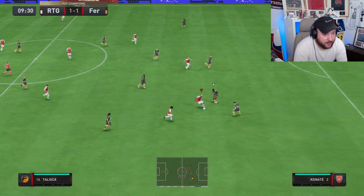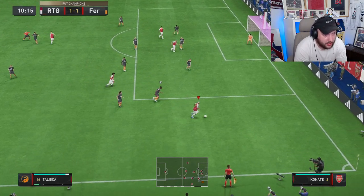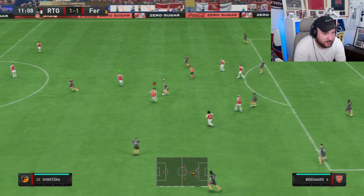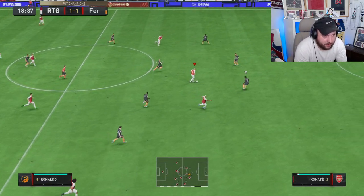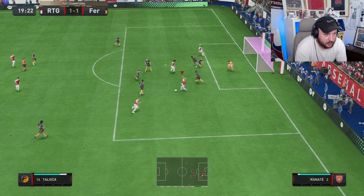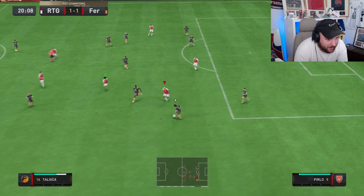Talisca on the ball, find him, get some space. Back to Talisca — the reverse Elastico into the Elastico. I tried to play that pass into the space there. You can just see how responsive he is on the skill move. Find Talisca in the space — little layoff. Got him on the last man, look at that pace. Unfortunately, the shot is poor in the end. A tough game — the opponent is playing very, very well.